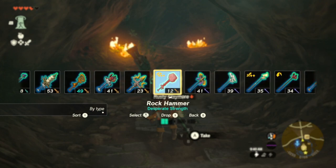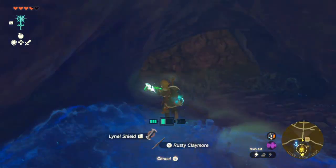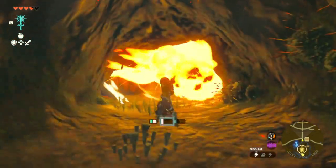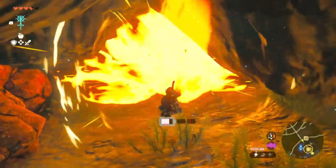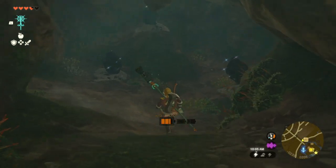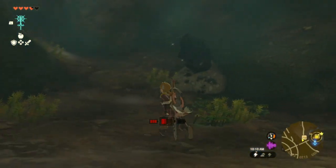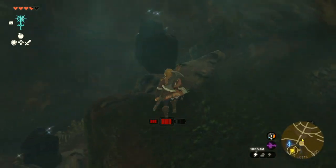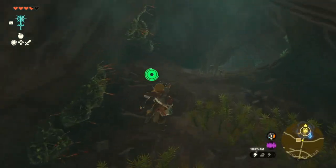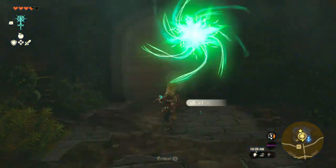Alright, grab this and fuse it with your rock. I need a rock. There's no rock here that I can fuse this with. Why is there no rock here? Seriously, there's no rock anywhere here? Oh, there we go — there's one. There it is.